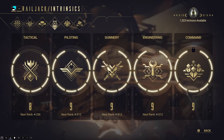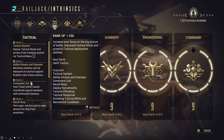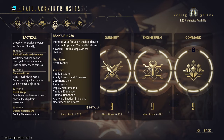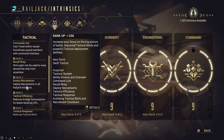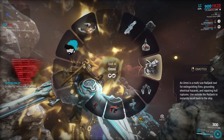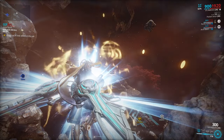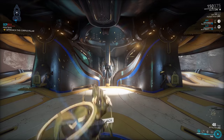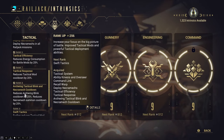Moving on to Intrinsics, which are essentially Railjack affinity. You earn intrinsic points by playing Railjack and spec them into 5 categories. Tactical allows you to use your tactical mods from the tactical menu and improves them, as well as providing an edge in battle. Rank 4 unlocks the ability to teleport back to your Railjack from wherever you are. Rank 5 unlocks the ability to use Necramechs in Railjack missions, and rank 8 provides universal Archwing Blink.